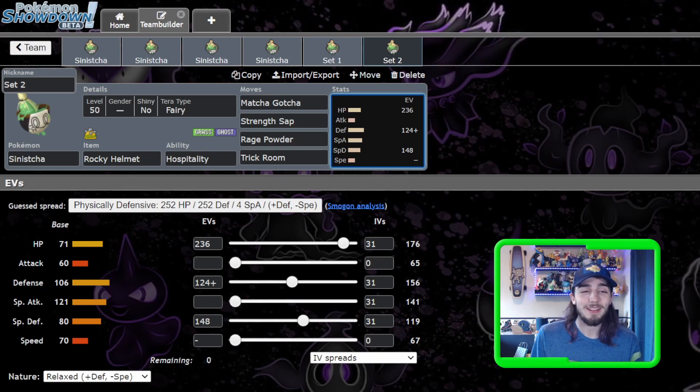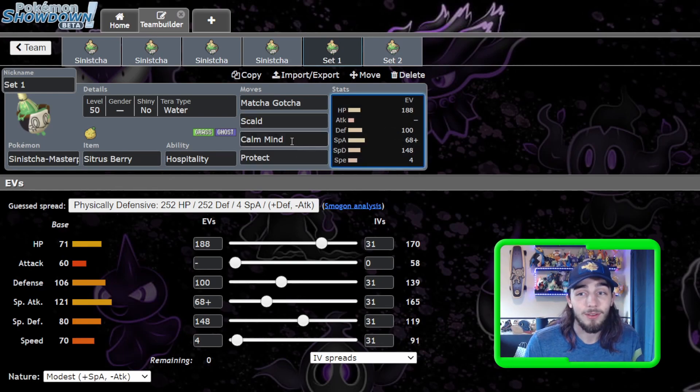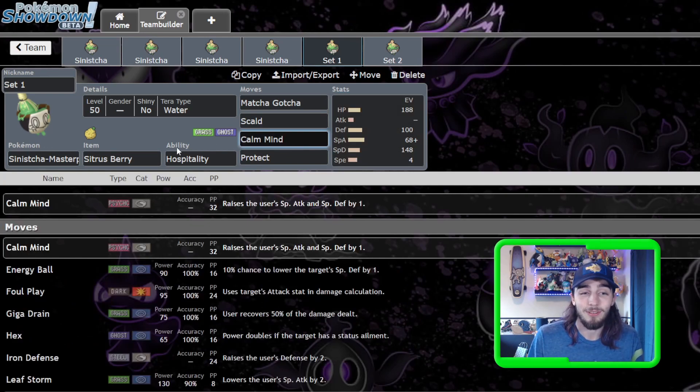With that, guys, if you made it this far, please put 'Matcha Gotcha' in the comment section. Sinistra is a really cool Pokemon. It's a Ghost type — I love Ghost types. I think it's viable, the stats set it up nicely. I played one with Calm Mind and Iron Defense the other day and I couldn't break it — it just sat on the field, Calm Mind, Iron Defense, Matcha Gotcha healing consistently. These are the two sets I'd try out first. I just wanted to get this video out and show my thoughts on how Sinistra fits into the meta. If you enjoy this content, please leave a like and subscribe, and I'll catch you all in a future video.